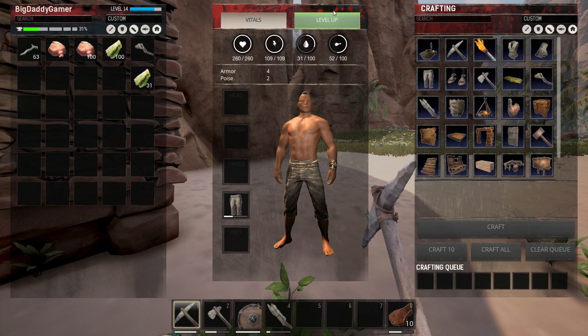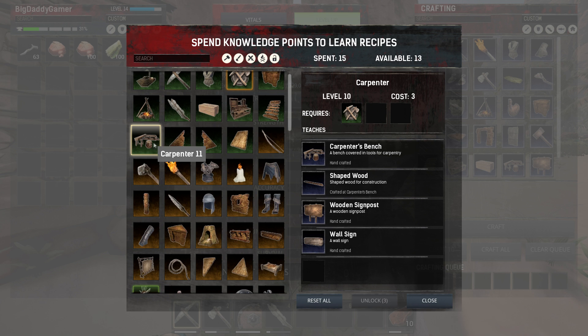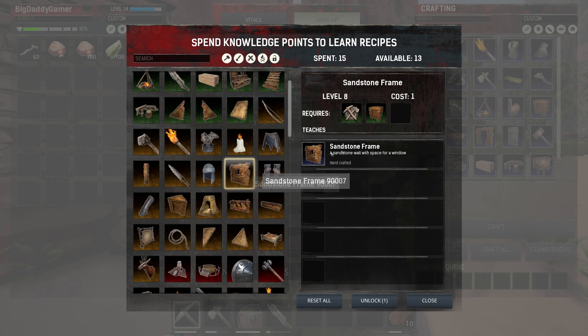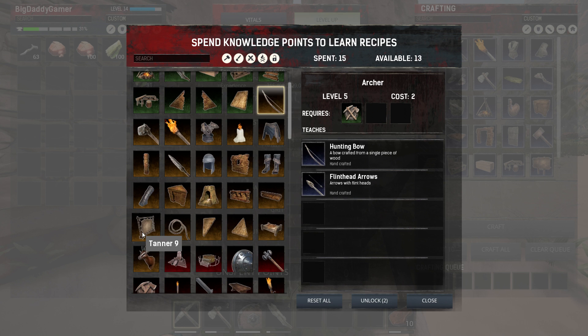So today I think we'll try to build — oh, we can reset the attributes, interesting. We're going to try to build the carpenter so we can get maybe a little bit better weapons. There should be one other thing — we need the blacksmith. Do we have 13 available? I wonder if a bow would be something to look into. Maybe. We do need that.